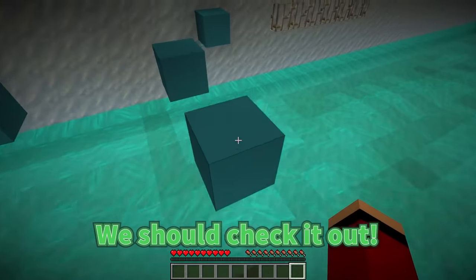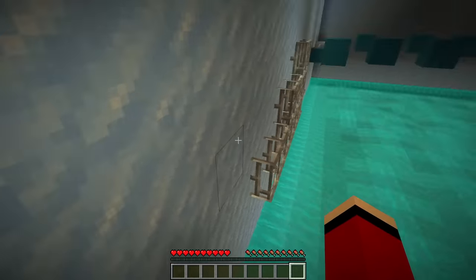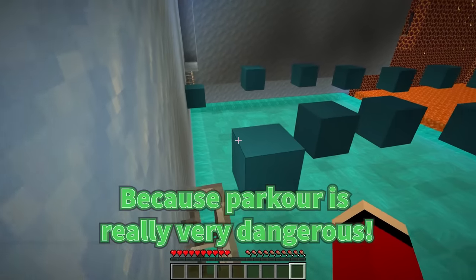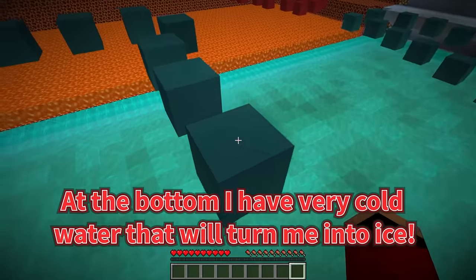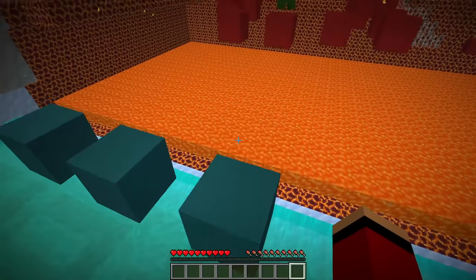I hope we get some cool armor and weapons. We'll 100% get some cool armor. We should check it out — let's get to the chest as fast as we can. I hope no one falls down. The whole problem is getting to the end because parkour is really very dangerous. If you fall down, I'll get burned. At the bottom, I have very cold water that will turn me into ice. I have to be careful.